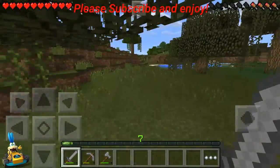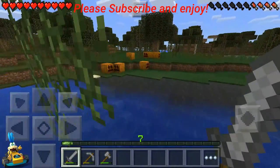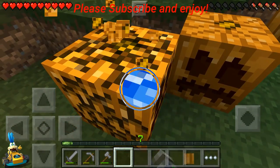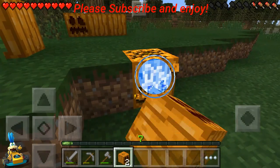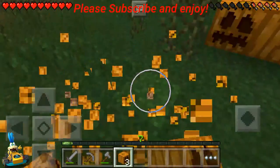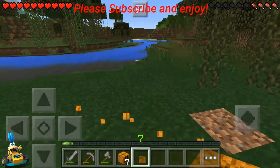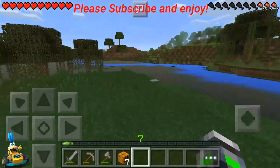Any animals? I don't see any animals spawn. Let's go across here. So how many pumpkins we got? We got one, two, three, four, five, six, seven. We could probably make pumpkin seeds and just use them in a garden — that's another thing we should make.